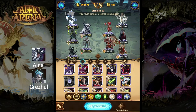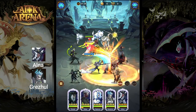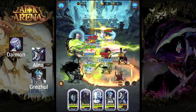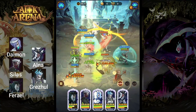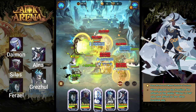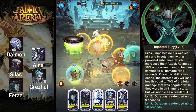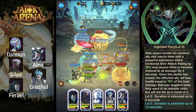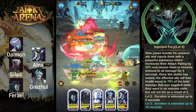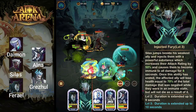For this example, we're going to go with a balanced back row bringing some extra damage, some healing, and some control with Daemon, Silas, and Pharrell. Alna is going to protect Grizzul at the start of the battle, allowing him to start summoning his minions. Silas in the back row provides healing for the team, and with his ultimate ability he can inject an ally to give them invincibility as well, protecting anyone who gets low.